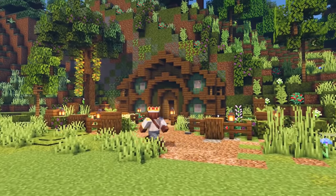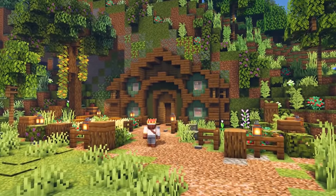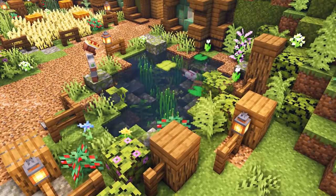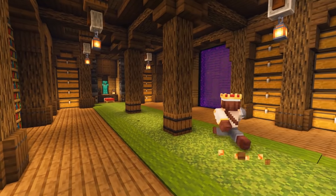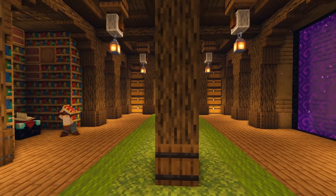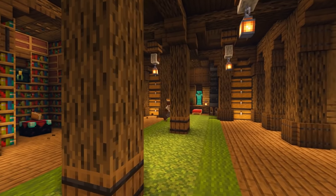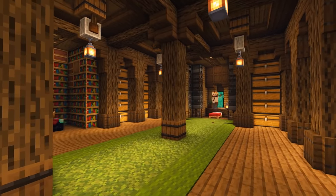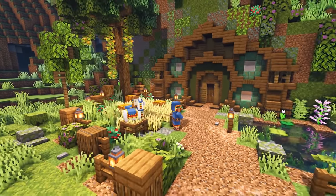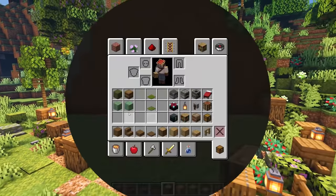Hello everybody and welcome back to another Minecraft video, this is Mythical Sausage. We are back doing another tutorial and today I'm going to show you how to build this awesome Minecraft hobbit hole. It has everything you need to survive in Minecraft — a nether portal, enchanting station, storage, sleeping area, smelting, crop fields, and even a little axolotl pen.